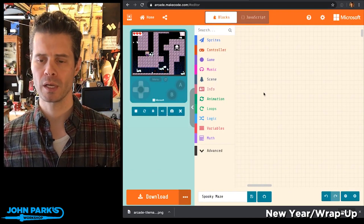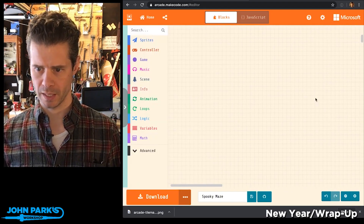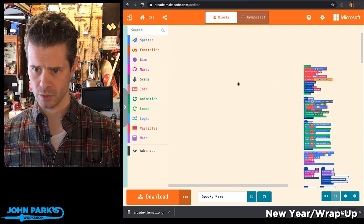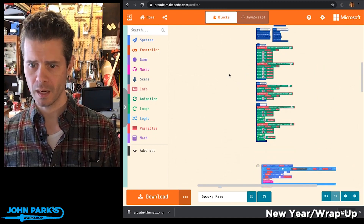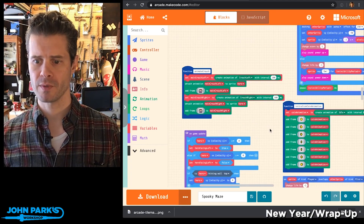So here's the jump animation, and here's this little squatting animation. I wanted to show you how that squatting animation was done. If we look in the block editor and hide the simulator, let's zoom out. Here is the setup for this.